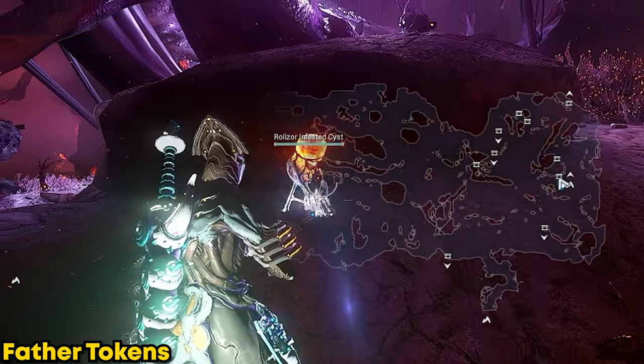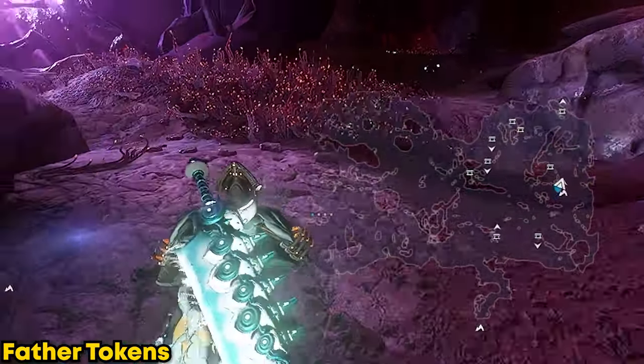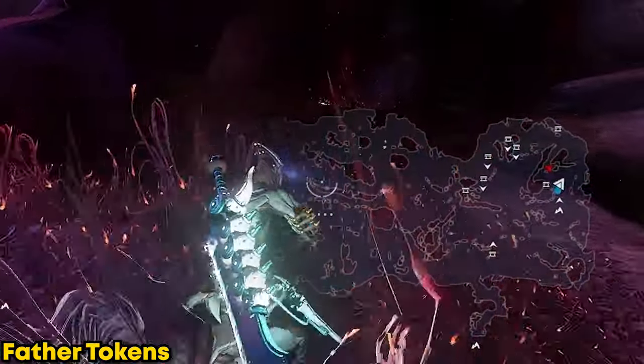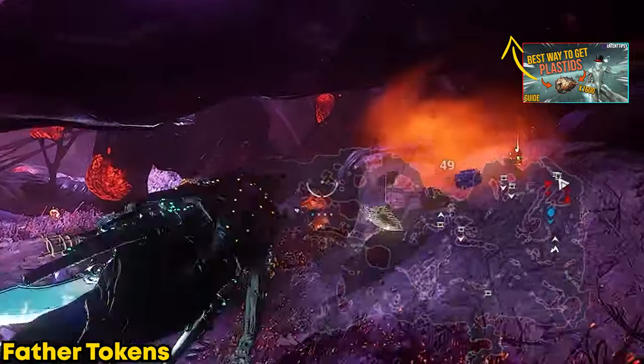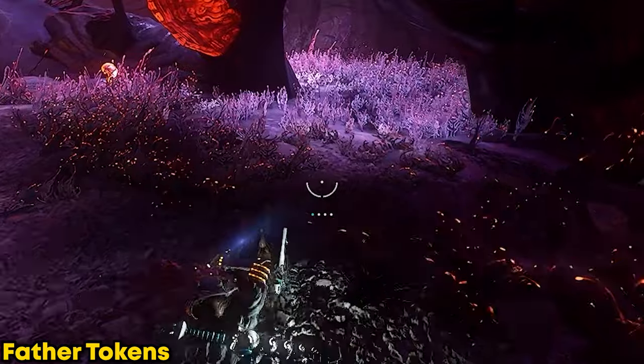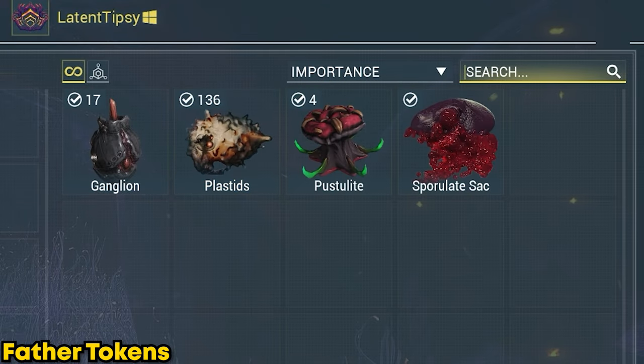A quick way to get Father tokens is to go into the Cambion Drift, run in circles in caves, and destroy all the cysts you see. I actually have a video on it linked in the corner. It's a decent way of farming Plastids alongside all the random resources Deimos drops, so you can get some quick Father tokens by doing this.